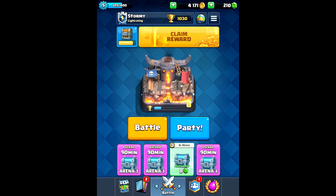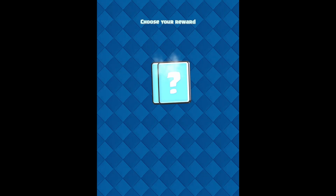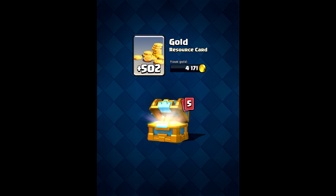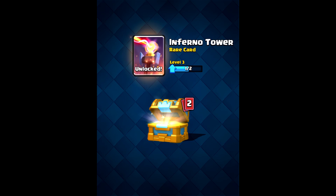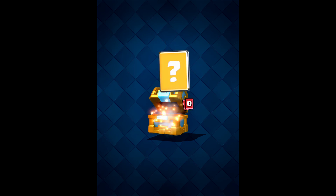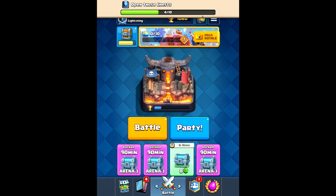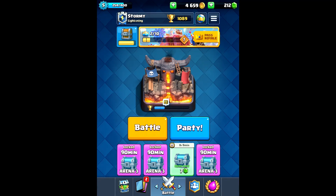Alright, three more crowns and there's the next crown chest! And we got zap — woohoo! 24 arrows, five fireball, and we got inferno tower unlocked. Let's donate here and I think that'll do it for today's episode. If you guys liked it, go ahead and like; if you dislike, dislike. As always, have a great day and see ya!